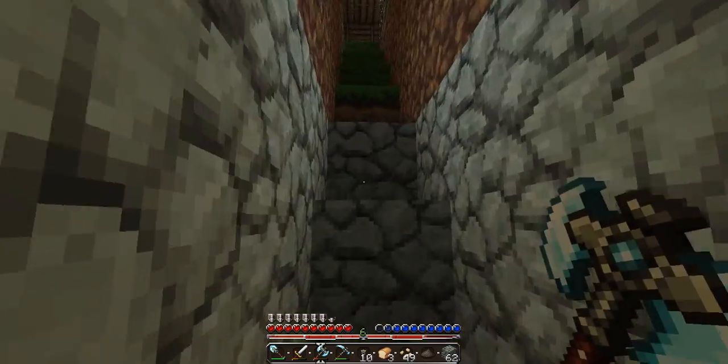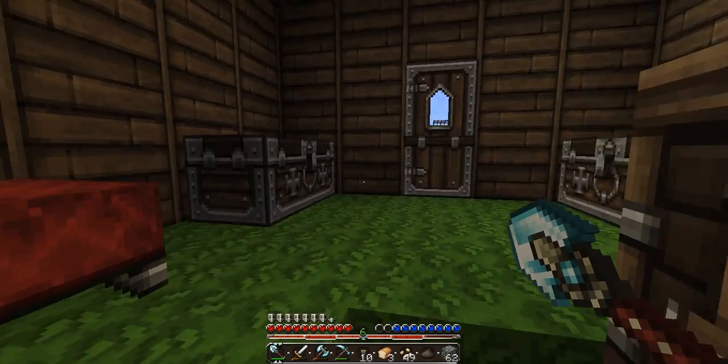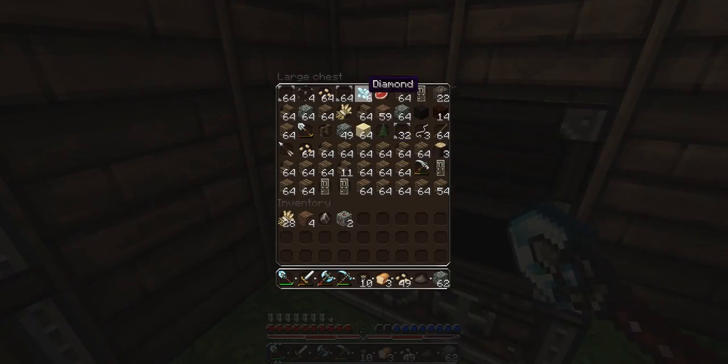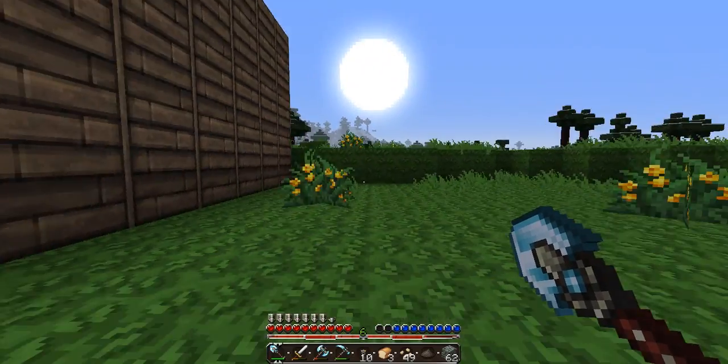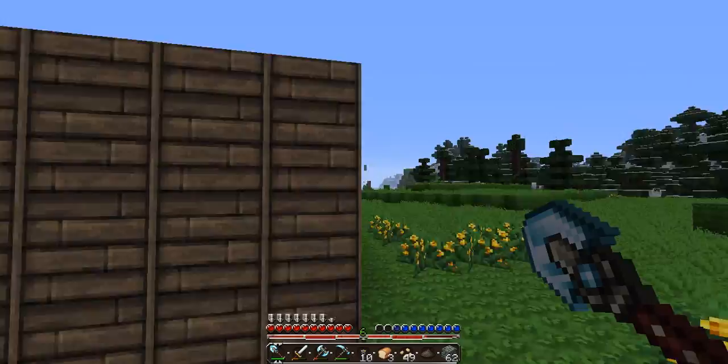Wait, we need sand — what am I doing? Okay, so we have six diamonds. We're going to have to make another axe, diamond axe, because we're running really low.